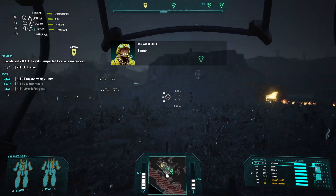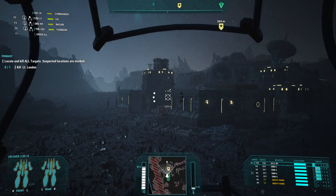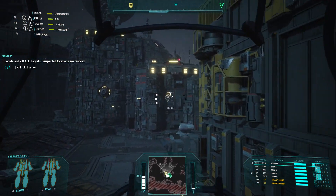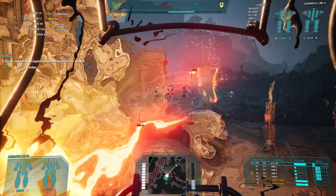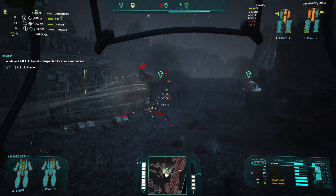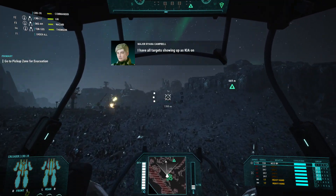It says London is over here. Can't get through the wall — oh, I can. Where are you? There you are, you're in a Jaeger. You guys get him. I'm going to come over here — I have SRMs too. Now we're out of SRM, but he's pretty much off the board. Everybody stay on him. I have all targets showing up as KIA on my scopes. Great work.